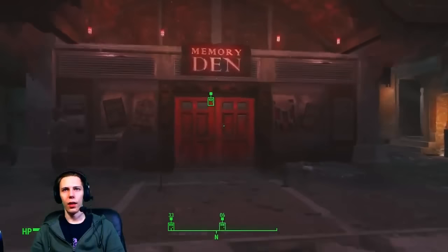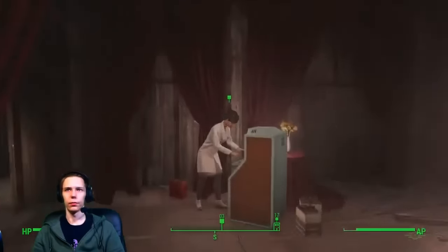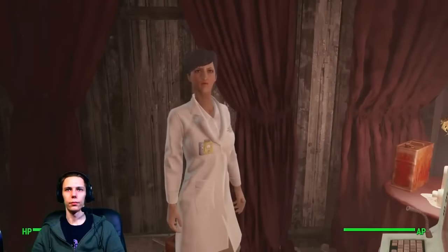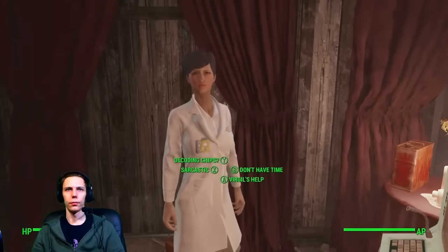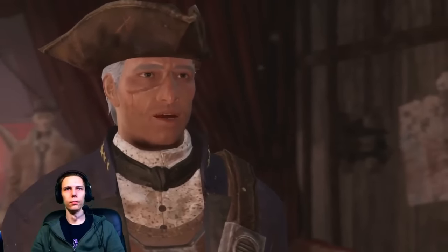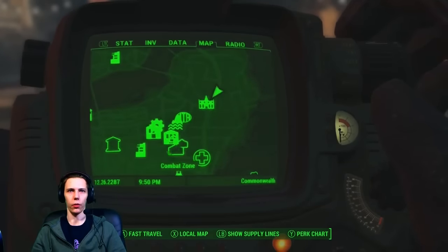Welcome everyone. Today we're doing the Molecular Level quest. We start by heading back to Dr. Amari at the Memory Den and letting her know we've found Virgil and have a courser chip that needs to be analyzed. She will inform you that she cannot do anything for you and that you're going to need to find the Railroad.